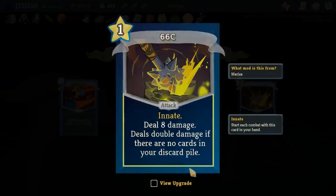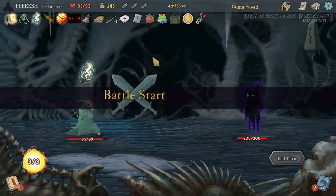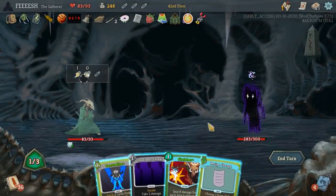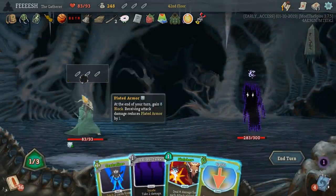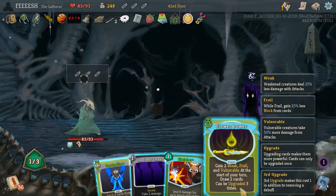Let's grab 66 CC though. Deals double damage if there's nothing in your discard pile — that's a good starting one. Let's start with that. I start with the Uncanny Auras in my discard pile — that sucks. So that was a mistake. Uplift: each turn, one card you play costs two more. Gain two weak, frail, and vulnerable. At the start of your turn, draw two cards — can be upgraded three times. I'm not sure if that's good, not with this.